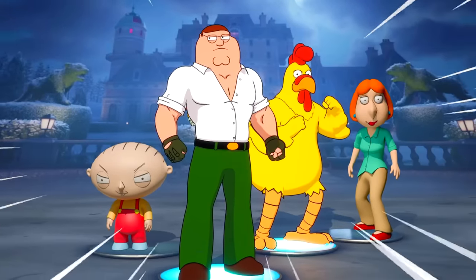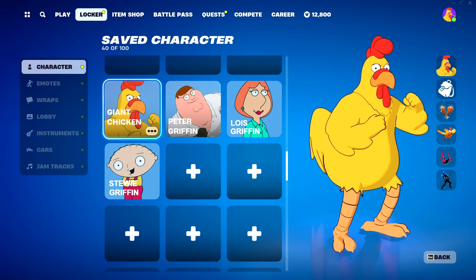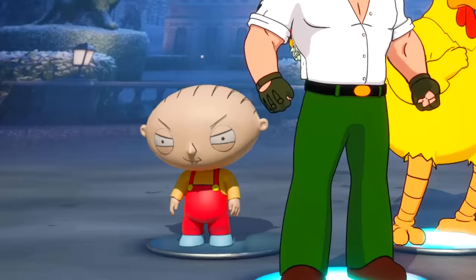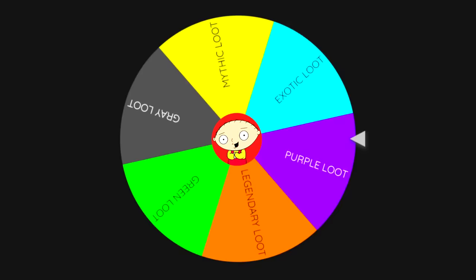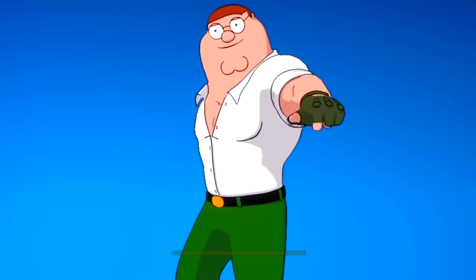Fortnite has released new Family Guy skins in the game. Today I'm doing the random Family Guy boss challenge in Fortnite. The way this works is pretty simple: I put all the Family Guy skins in a random selector, and whichever skin I get at the start of the game, I spin the wheel to decide which loot I get and need to get a total of 4 victory royales to complete this challenge. Drop a like and subscribe to send me some good luck.